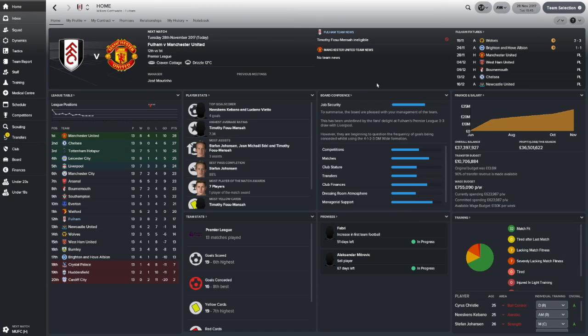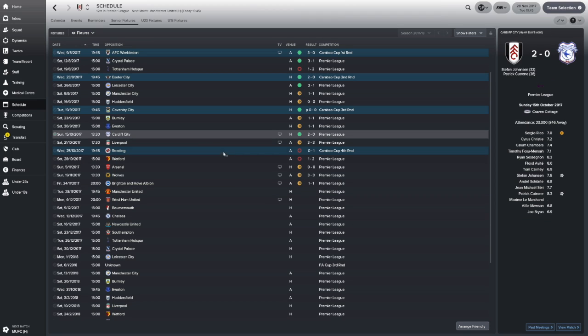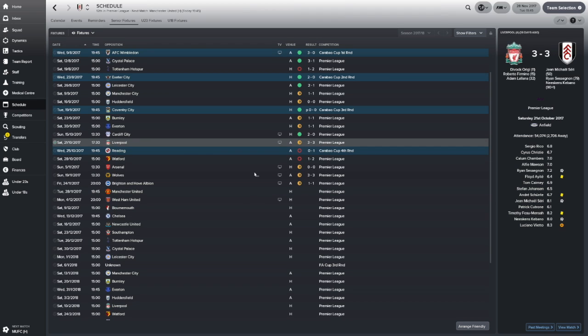Hey guys, it's Will here from Controllable and welcome back to another episode of the Fulham Let's Play Series here in Football Manager 2018. In the last episode, you saw our 2-0 victory against Cardiff and then our great comeback against Liverpool where we were 3-0 down and came back to 3-0.